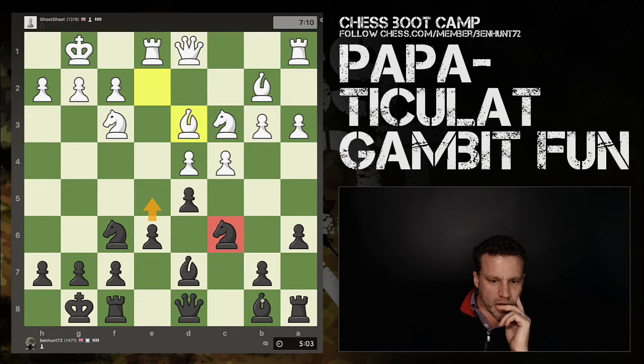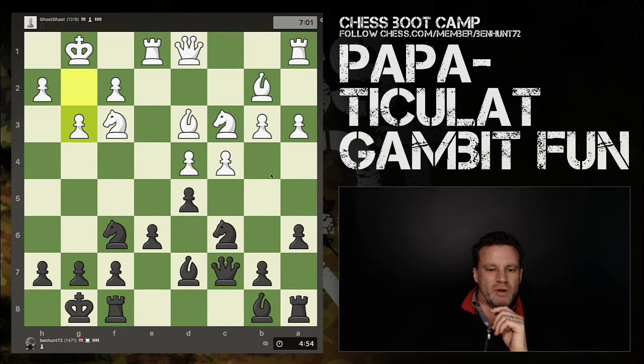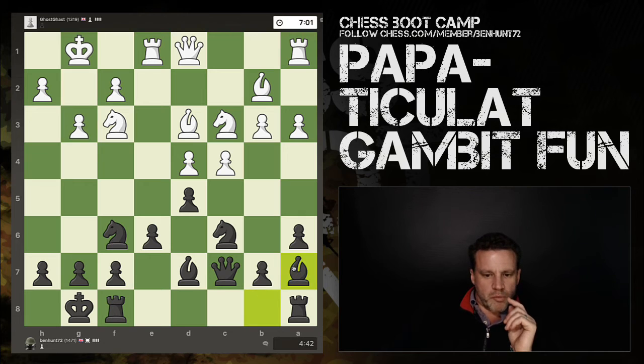If I push the pawn, I've got two defenders and he's got three attackers - doesn't work. Let's improve the queen. Now, operation: dislodge the knight. Operation horsey - hey, hang on. With that bishop... oh, he's twigged it. He's twigged it. Okay, so now we need to change plans. I'm going to put my bishop here, because now I've got two attackers on that pawn because he's blocked his queen's defense of the pawn again. So let's have a little go at that. I like this game.